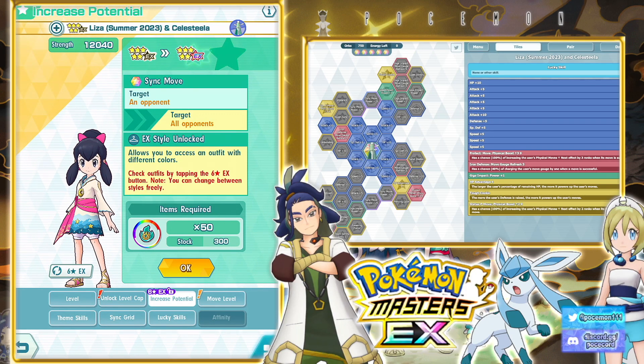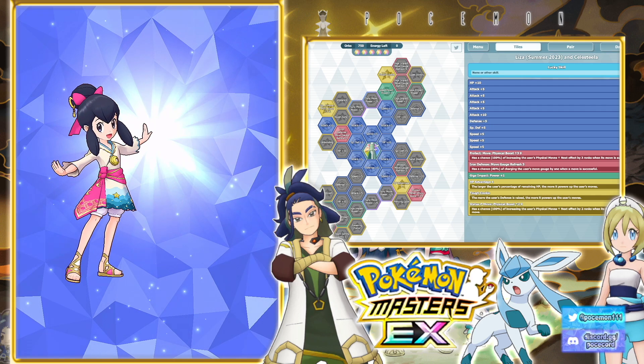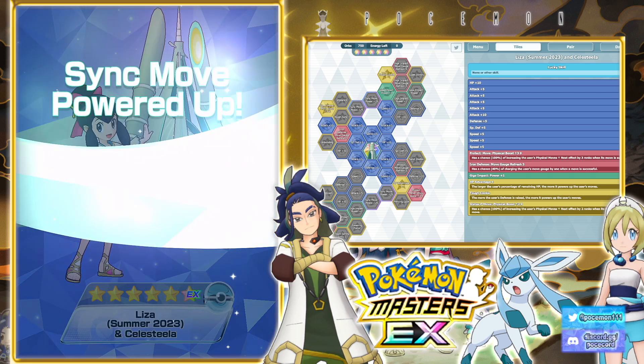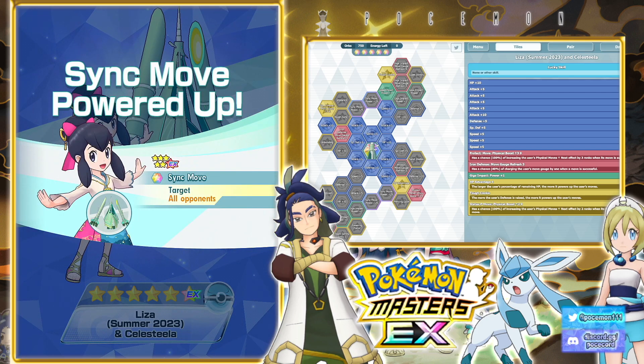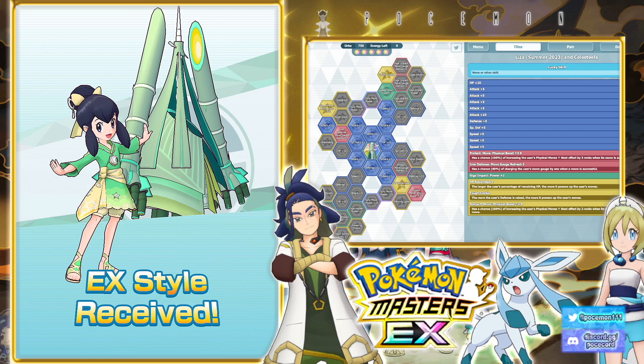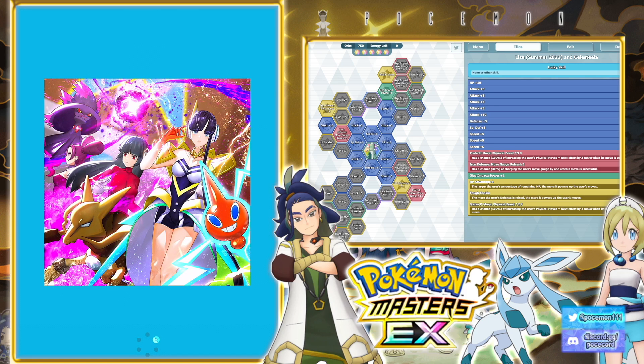Hey folks, welcome back to another Pokemon Masters video. Today let's try out the new Liza and Celesteela. So let's go ahead and EX her first. By the way, if you guys haven't seen the summon stream, go check that out — the pulls were good. Also for those curious why I did pull on her yesterday, there's a bit of an explanation in there.